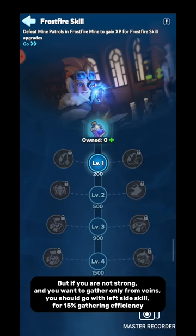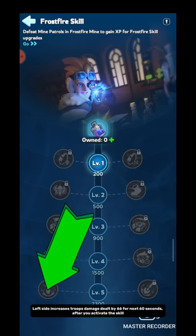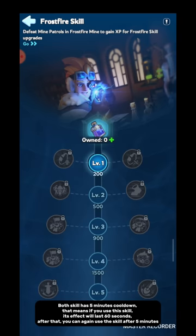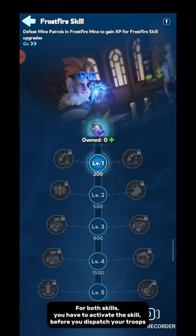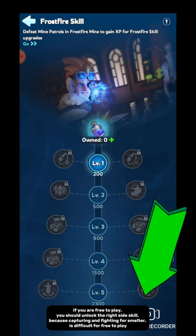For level 5 skill, it needs to be activated manually. The left side increases troops damage dealt by 66% for the next 60 seconds after you activate the skill. The right side increases troops gathering speed by 50% for the next 60 seconds after activation. Both skills have a 5-minute cooldown — the effect lasts 60 seconds, and after that you can use the skill again after 5 minutes. You have to activate the skill before you dispatch your troops. If you are playing to capture the Smelter, activate the left side skill. If you are playing to gather, activate the right side skill. If you are free-to-play, unlock the right side skill, because capturing and fighting for the Smelter is difficult for free-to-play.